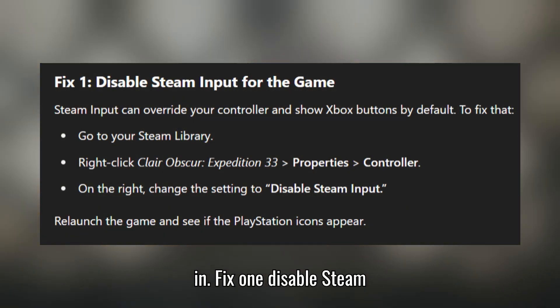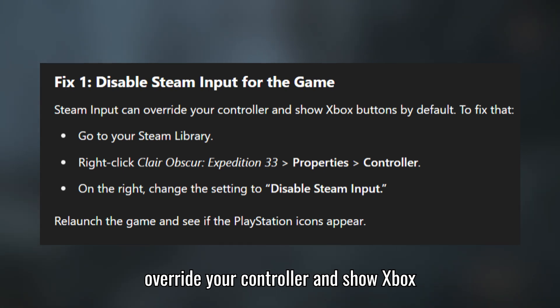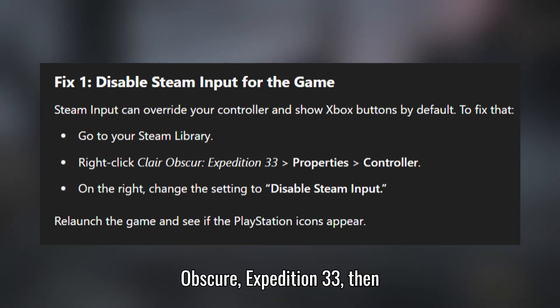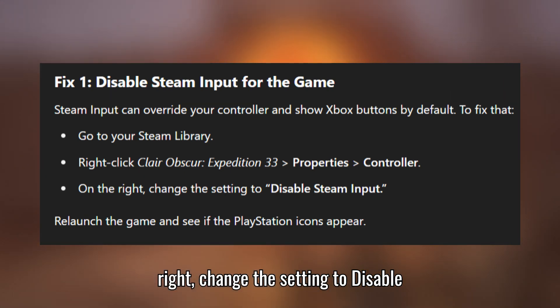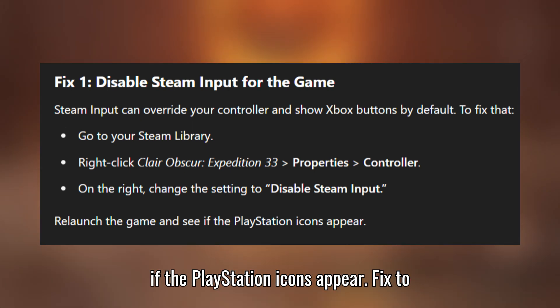Fix 1: Disable Steam Input for the game. Steam Input can override your controller and show Xbox buttons by default. To fix that, go to your Steam library, right-click Clair Obscure: Expedition 33, then Properties, then Controller. On the right, change the setting to Disable Steam Input. Relaunch the game and see if the PlayStation icons appear.